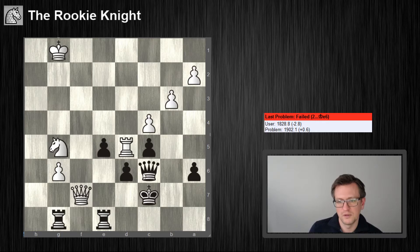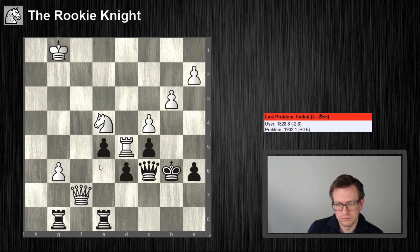This would be a terrible mistake — queen g7. Knight e4, threatening to take here. It's very, very difficult to calculate all of this.